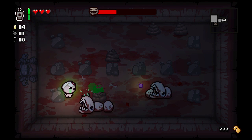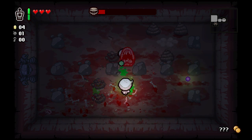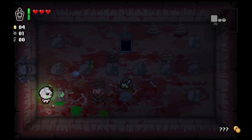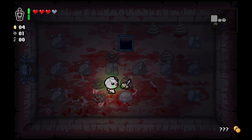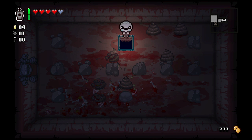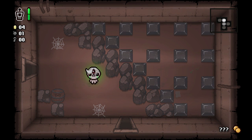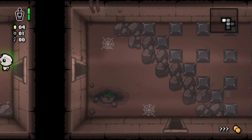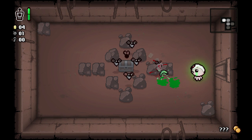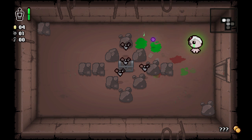We got some Larry Juniors here, that's kind of a good starting boss. The Toxic Splash Liquid will definitely do some work on him. No poop farming in the boss room. Just a shop, we don't have a key. Curse of the Unknown, so we can't see our health — let's not take too much damage.